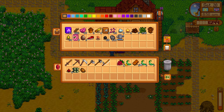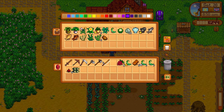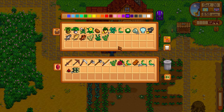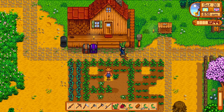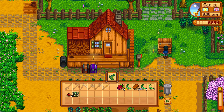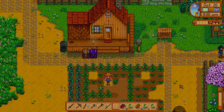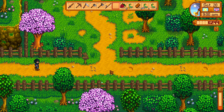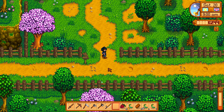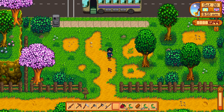Yeah, we got a potato. So I don't think we have a potato yet in here — we do not. So we're going to keep the potato, just because we're doing the little one of everything type deal. Two green algae — one of y'all is getting sold, I can tell you that. And the rest of this we can sell to our homie Pierre at Pierre's store.